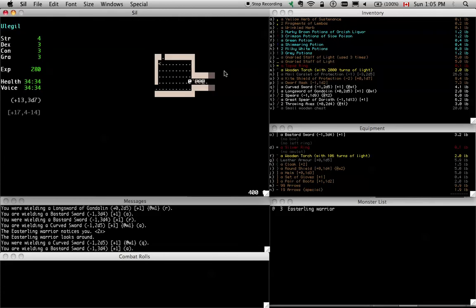What did we have before? We had 2d9 which is 18 — that's pretty good, but the average is less than 3d7. So let's try this bastard sword, and if it doesn't work, we'll take off our shield and try to bust them that way. Let's give it a shot.